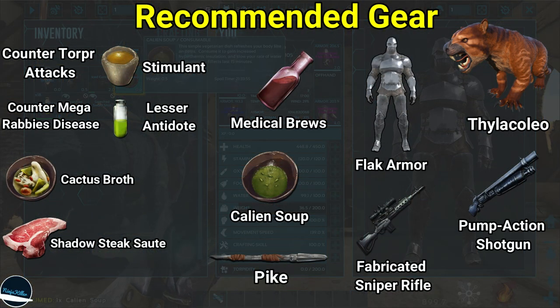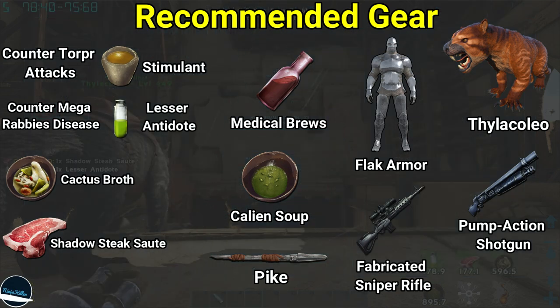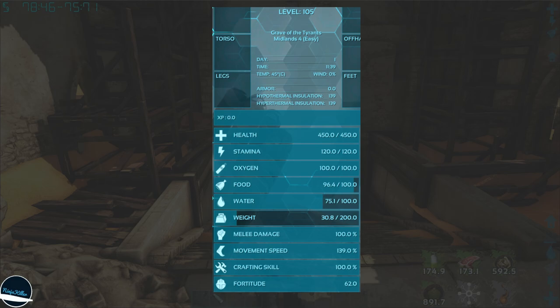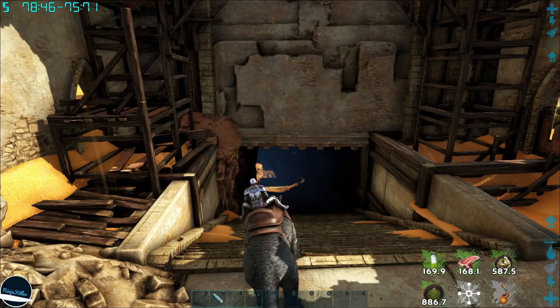What I personally recommend for this cave based on my approach is shown on the screen right now, but of course feel free to pick and choose depending on how you plan to run it. The player stats I showed from my experience have been more than adequate to reduce the stress caused by changing weather and torpor attacks.